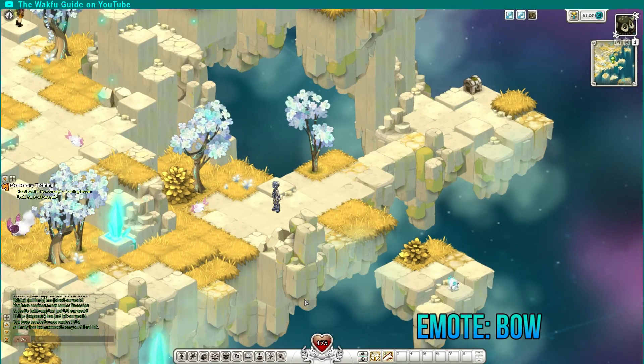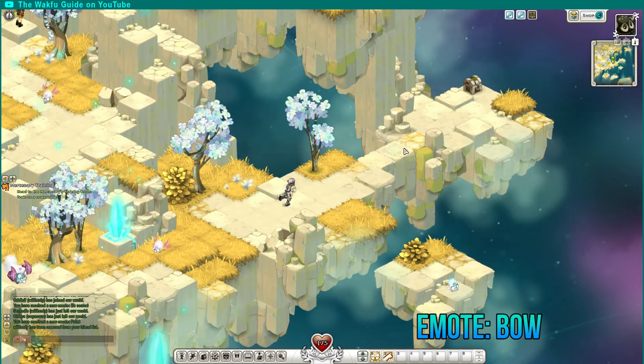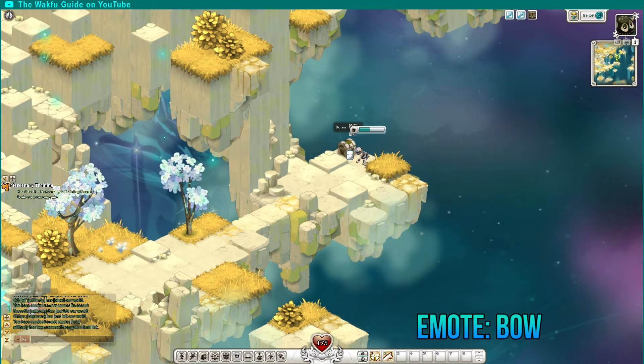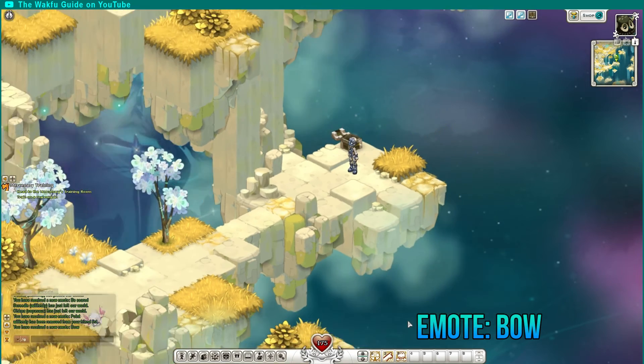Alright, now I'm in the eastern part of the map, over here. It's basically a square shape from here. This one is pretty straightforward — the chest isn't hidden in any way. But this is the solemn chest, and it gives the bow emote.